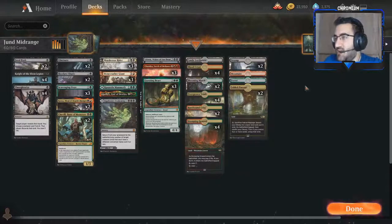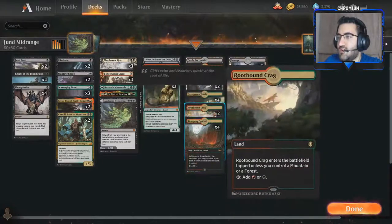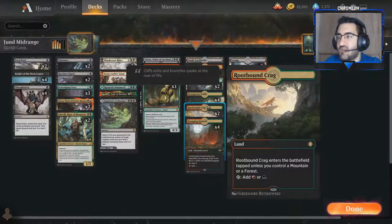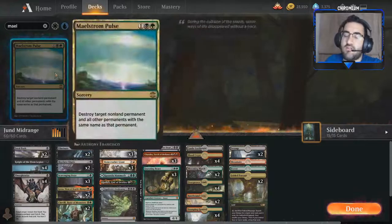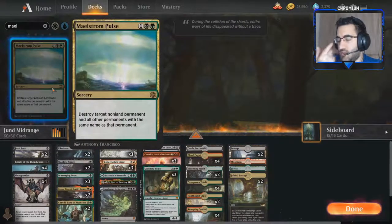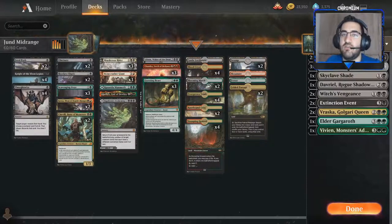For the mana base, nothing too complicated: two Swamps, one Mountain, one Forest, two Fabled Passages, four of each shock land, two Rootbound Crags, two Blooming Marshes. If there was a fast land for Gruul I would have played it, but sadly we don't have one. One thing to note — instead of three Murderous Riders you could play two and add Abrupt Decay to deal with potential Grafdigger's Cages. But I'm fine with the life gain against aggro. Feel free to experiment — my decklists are a strategy showcase and it's your call to test what works best.